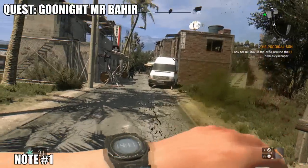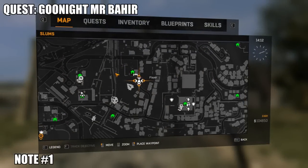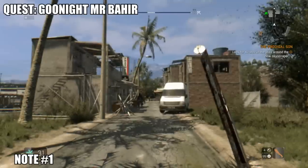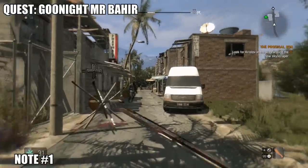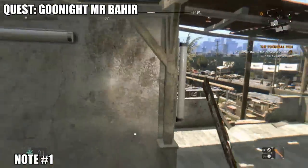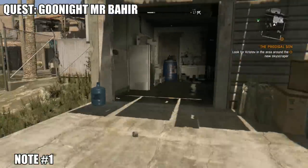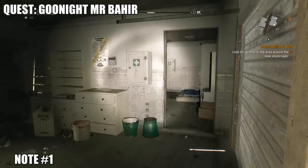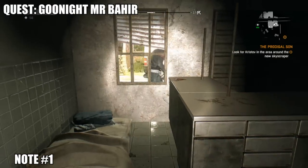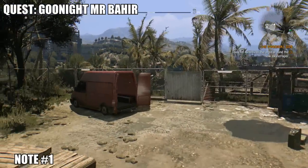Just northwest of the tower is a little pharmaceutical compound. During the quest 'Goodnight Mr. Bahir,' we come to this drug dealer's compound and the next note — note number one — is going to be inside the building. I'm not sure if the shutters will be down if you haven't done that quest, but they probably will be.